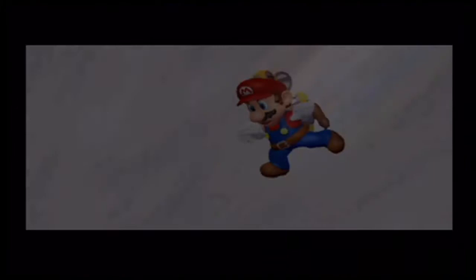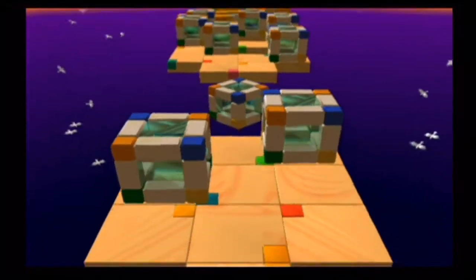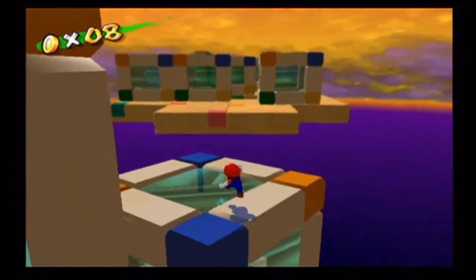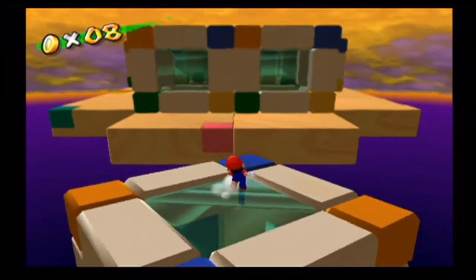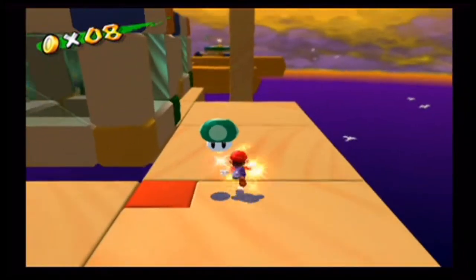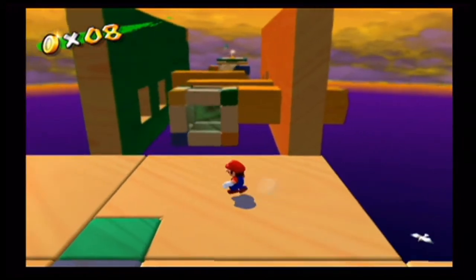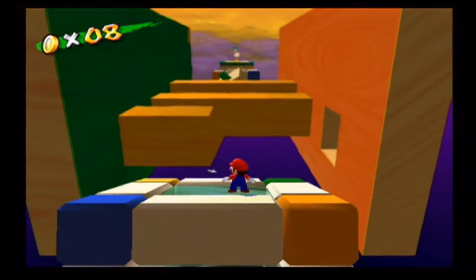Now we've got this tedious part out of the way — let's dive into this pipe. Once again, we are completely floodless for the whole thing. This looks pretty promising — it appears to have an actual sunset kind of vibe to it. We've got the returning shifting blocks from the beginning of the game in Bianco Hills, except now we need to deal with shifting blocks as you can see, and you have to be very careful not to get crushed and not to fall off. Luckily, there's an extra life right there.